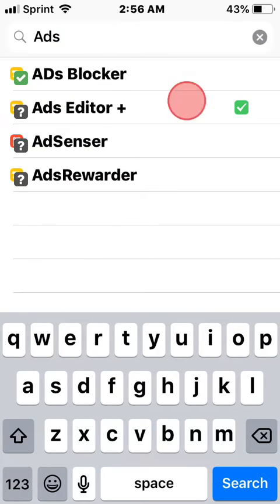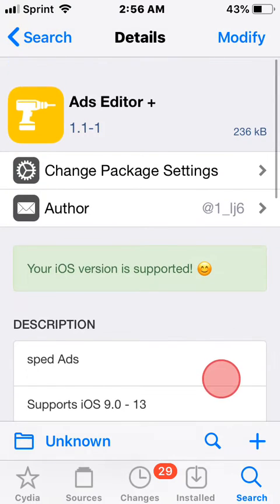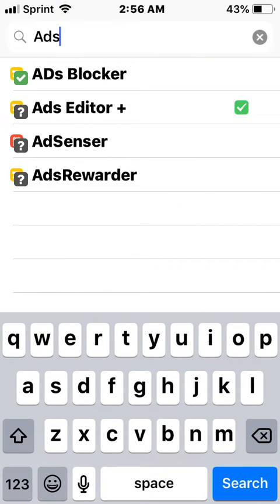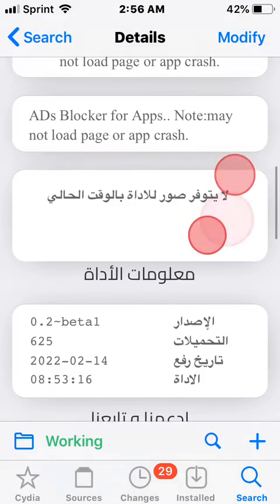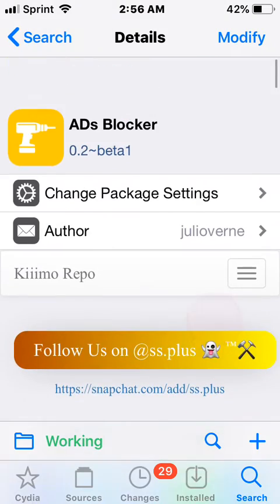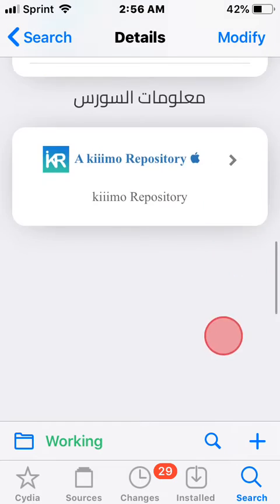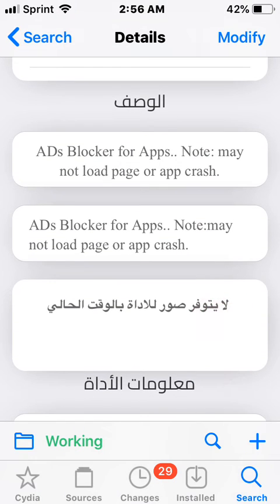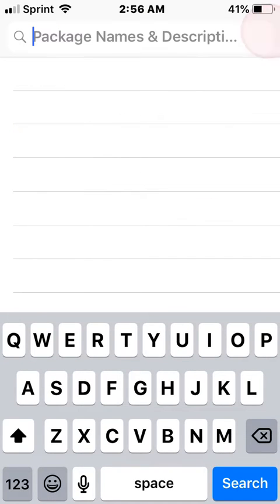There's also a tweak called Ad Blocker - this is just a way to block ads rather than speed them up. It wasn't very effective for me compared to Ads Editor Plus. It doesn't fast forward ads, it just blocks them. It's a decent tweak to block ads but it's a little outdated. It may not load the page or may cause app crashes, so just keep that in mind.